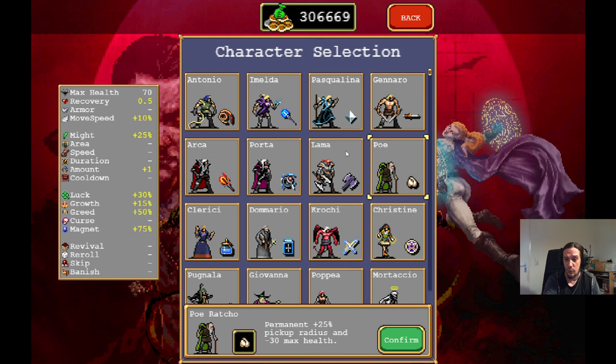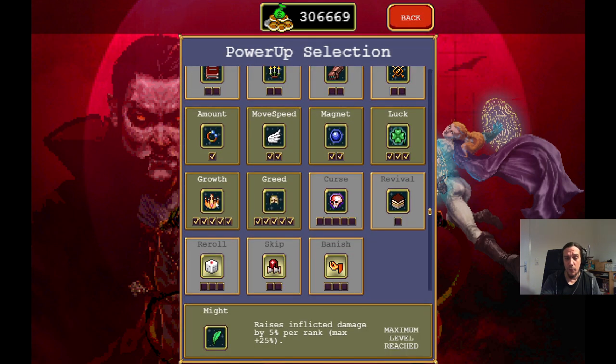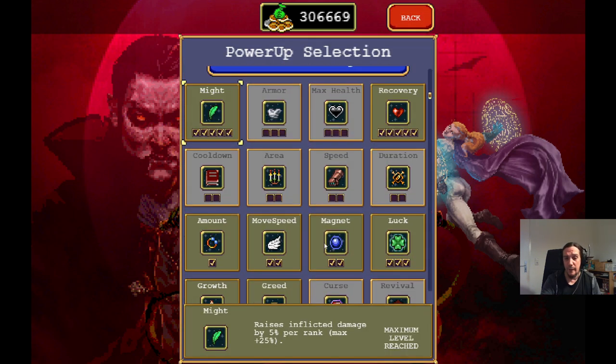The 25% cooldown reduction is very synergistic with the pentagram, but also with all other weapons. Her downside is she comes with an extremely low health pool — only 50% of the other characters. Even Poe has more HP, so it's a bit of a more challenging run to pull off. But the requirements are rather low. You need just that character, and power-up-wise, go for growth and greed.